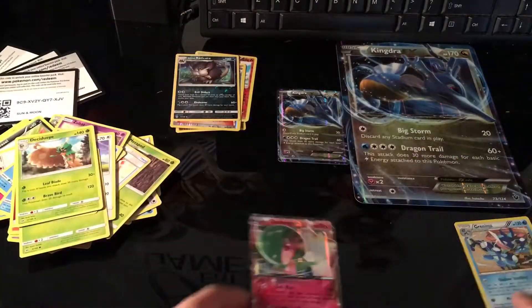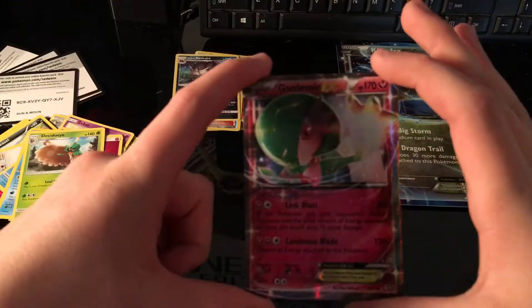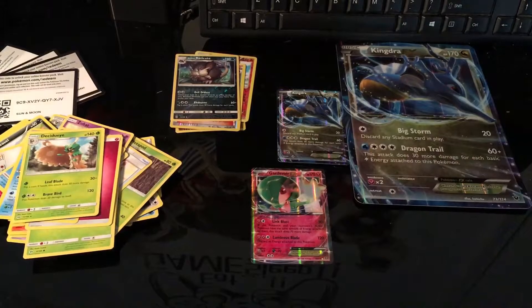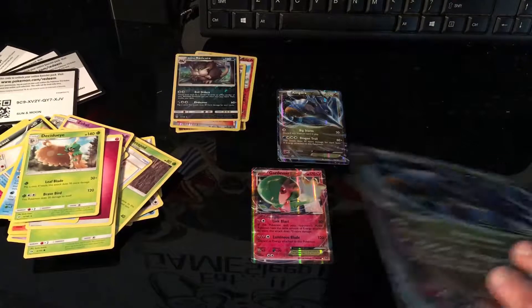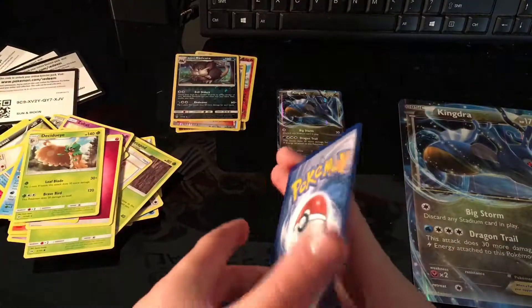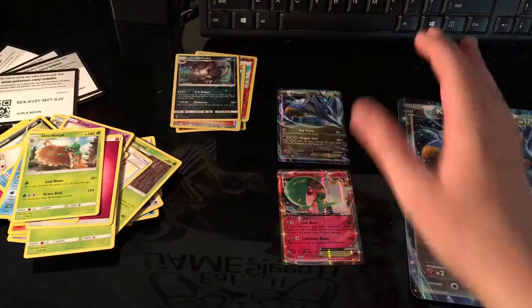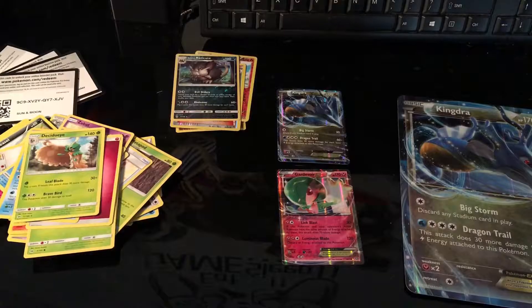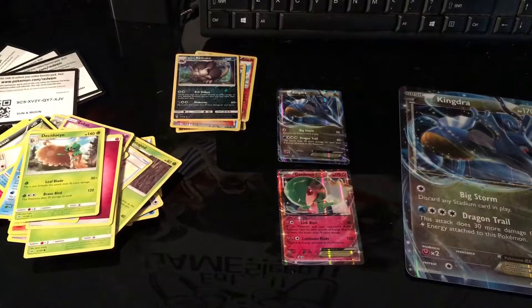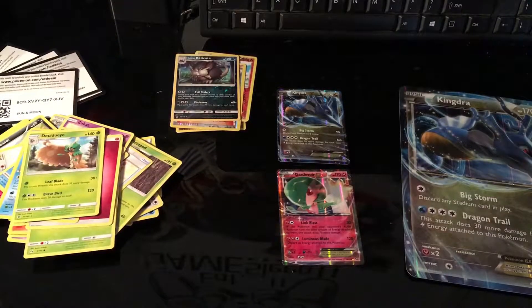Yes, guys, we did get an EX out of that, which is really cool. I think I should suggest this for you because it's really cool. Hopefully you did enjoy — I finally got another EX. So this is the Kingdra EX box. If you guys want to go get it, make sure you stop at GameStop and buy one for 20 bucks. Make sure to smash that like button in the face and I'll see you in the next one. Bye, everyone!